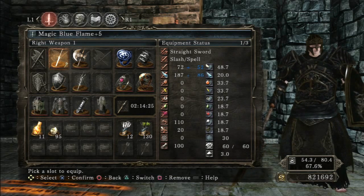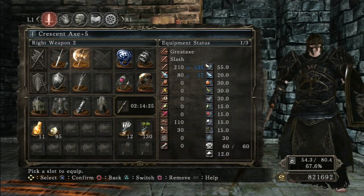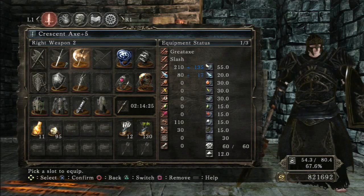Let's go over the weapons. I have the Blue Flame plus five with a magic infusion. I have the Crescent Axe plus five. It's actually better without an infusion — not enchanted or magic or anything. Just a regular path. At least from the way my stats are, it's better without anything.